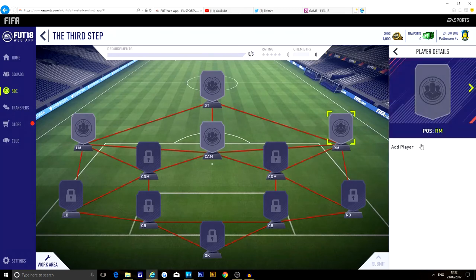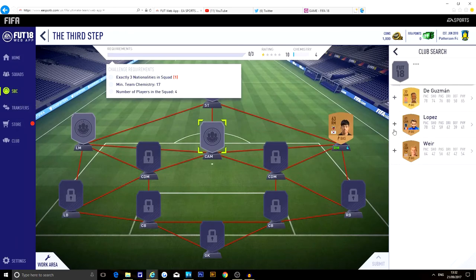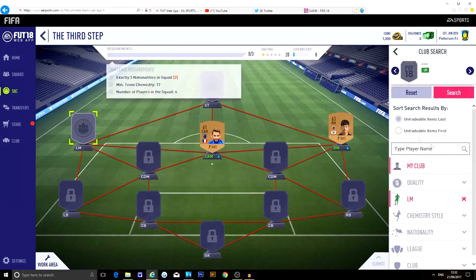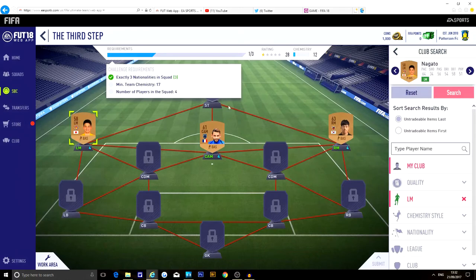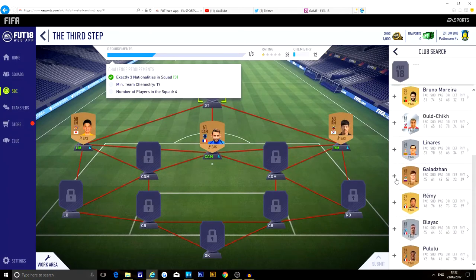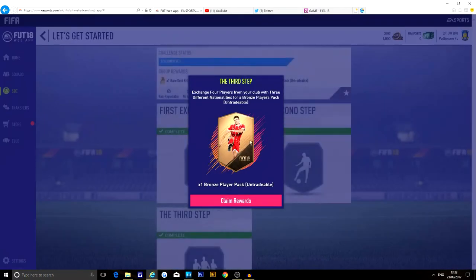These SBCs are quite simple. I don't know if you actually get anything from completing these — it's just like a substitute for coins. Another thing is I haven't been doing many YouTube videos for a while, so I'm kind of new to the whole thing again. We'll use the French one since it links everything up and chemistry is met — submit. Exchange four players from your club with three different nationalities for a bronze player pack, untradeable.